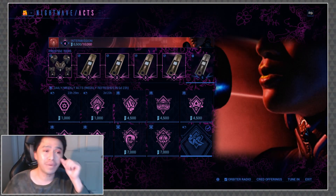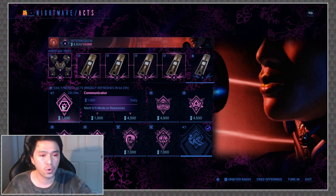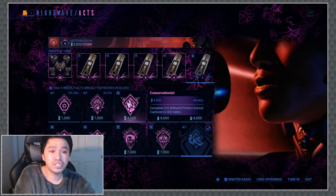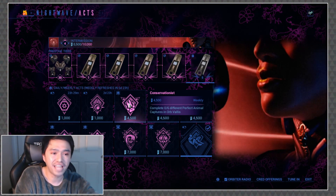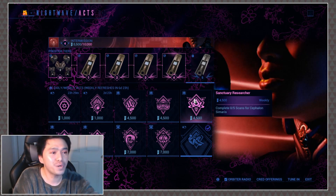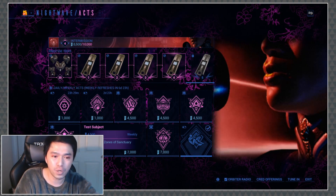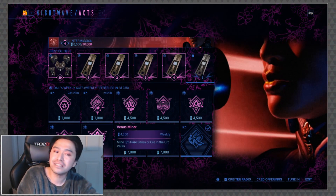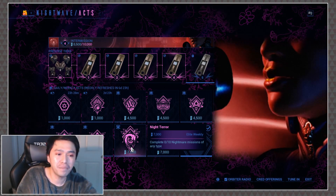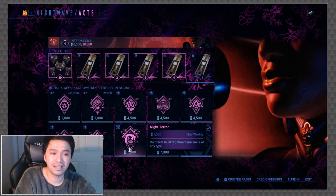Let's jump into our Weekly Acts. First daily we have is Communicator, which is mark 5 mods or resources. We have Power Trip, which is kill 150 enemies with abilities. Next up we have Conservationist, our first Weekly, which is complete 6 different perfect animal captures in the Orb Vallis. We have Enhance, pick up 8 rare mods. Sanctuary Researcher is complete 5 scans for Cephalon Simaris. Test Subject is complete 8 zones of Sanctuary Onslaught. Venus Miner is mine 6 rare gems or ore in the Orb Vallis. Night Terry is complete 10 nightmare missions of any type. And then we have Unlock 10 Relics, which is our Elite Weekly, as well as Night Terror.